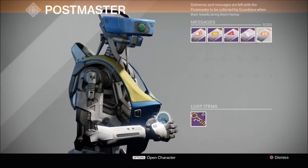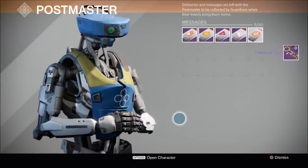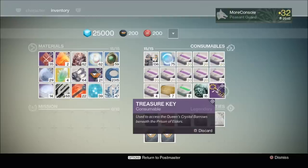And here we are. Now you may very well be wondering what exactly does a treasure key do? Well, it's used to access the Queen's crystal barrows beneath the Prison of Elders. But what exactly are the crystal barrows? Well I'm glad you asked, let's have a look.